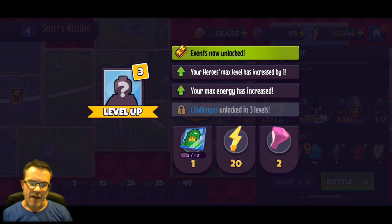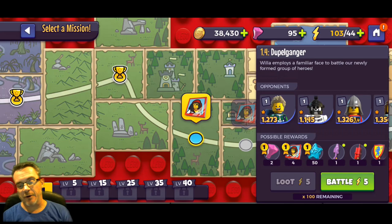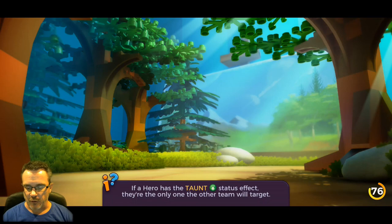We hit level three! We've unlocked events, we can now increase our heroes' max level to three, and our max energy increased. Every time you level up you have higher max energy.